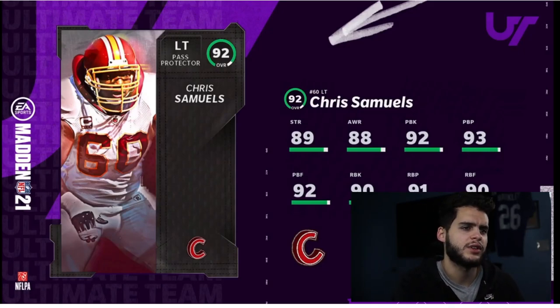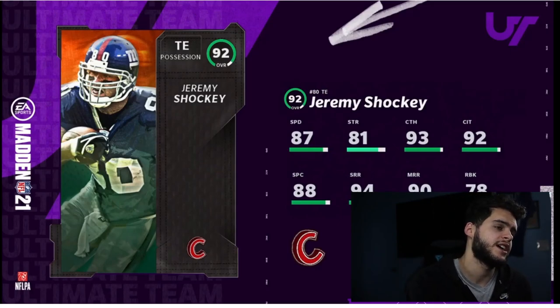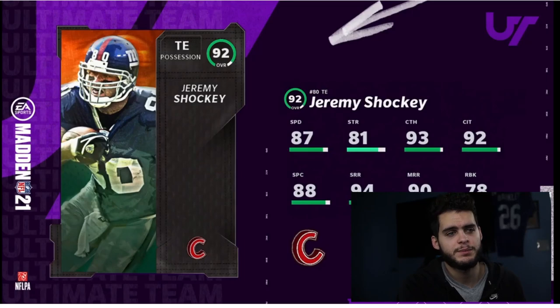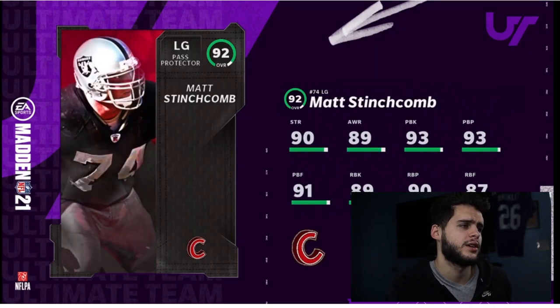The 90-overall left tackle gets all his blocking above 90, with 89 strength — great card, could be cheap, definitely a good pick. Jeremy Shockey for the Giants has 87 speed, 94 short route running, 90 medium route running, and good catch-in-traffic. Without a power-up he's still really good, especially with good speed. With a power-up he'd be insane — 99 short route running with play fake, 88 speed, great catching, and he's around six-foot-seven.